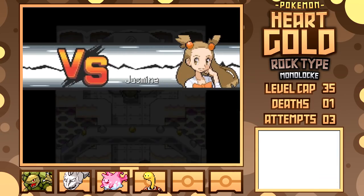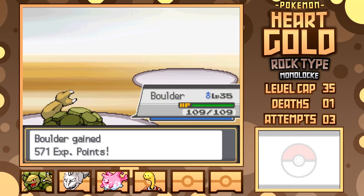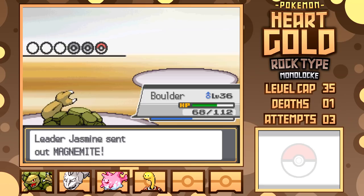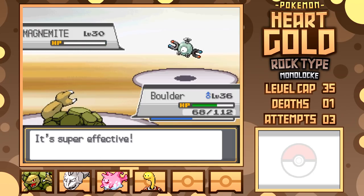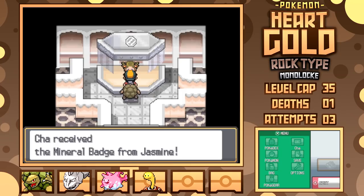Jasmine is finally accessible after giving Ampharos the Secret Potion, and since our level cap is 35, I found it a good time to evolve Graveler into Golem, giving me a great tool for this fight. She's got two Magnemites — neither of which have Levitate — and a Steelix, so Earthquake is going to hose this team. One-shotting her first Magnemite, Golem hits Steelix for just over half with Earthquake, procs the Citrus Berry, takes an Iron Tail for less than half, then another Earthquake seals the deal, leaving just the second Magnemite to fall to Earthquake. This wins me the Mineral Badge.